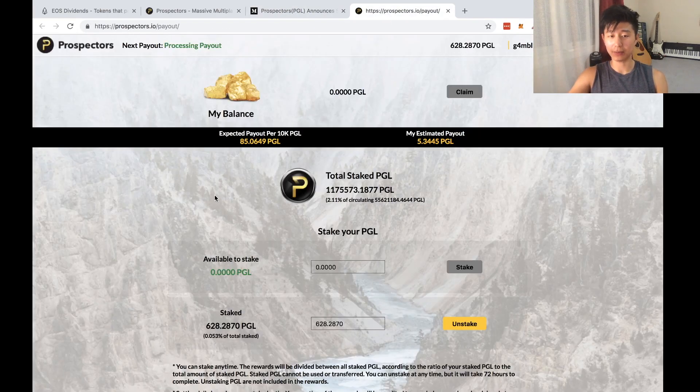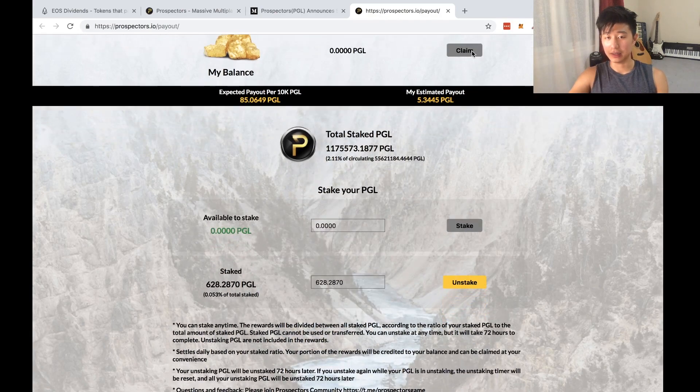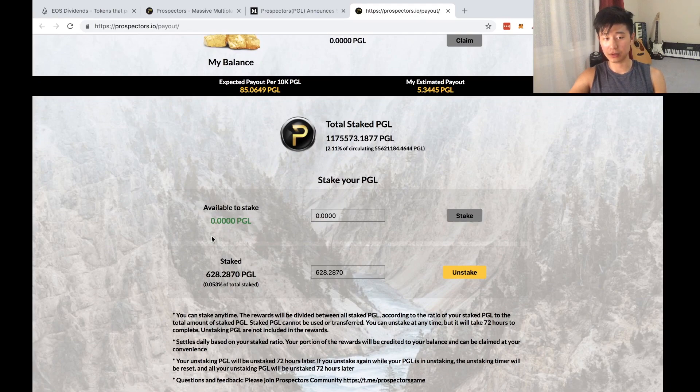Let me quickly jump in and show you guys what I'm talking about. So this is my account here — you've got my balance, and this is what you can claim, but it's not the right time at the moment so I still need to wait a bit. Here you can see they've done a projection: expected payout per 10,000 PGL is 85. I've got around 600-something, so I'm getting about 5.34 a day, which is a pretty good percentage. If you want to stake, just put in the amount — say 1,000 PGL — click stake, it'll take you to Scatter, sign the transaction, and you will have staked your tokens. Wait a day and you'll have tokens to claim, and it'll tell you instantly what your estimated payout is.